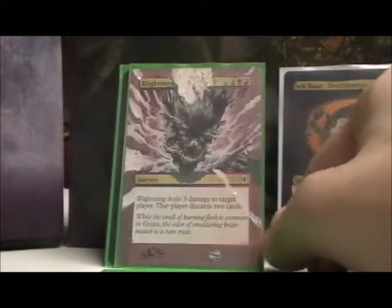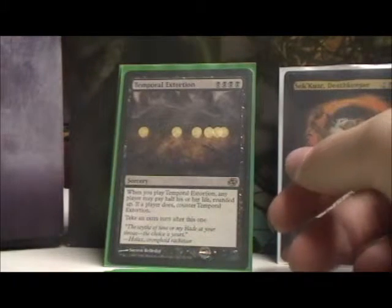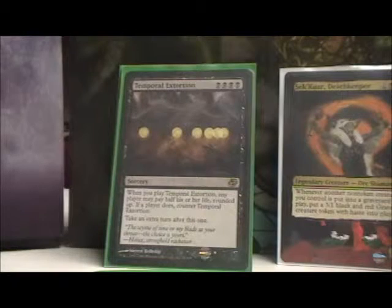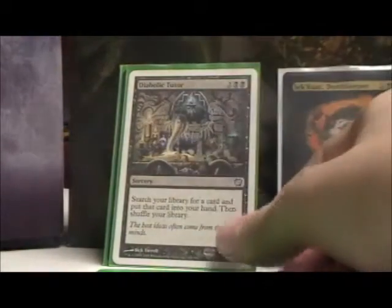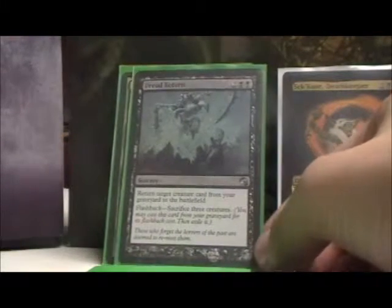Caged Sun of course. Rampant Growth, Explosive Vegetation for ramp. Blightning, just because. Temporal Extortion — if there's two things I love doing, it's cutting half my opponent's life and taking extra turns. This gives me the best of both worlds by giving me one or the other. Diabolic Tutor, that's pretty obvious. Dread Return — again, great sac outlet.